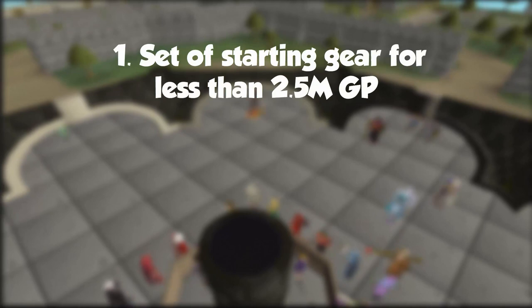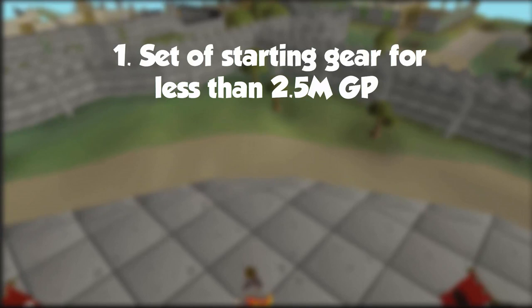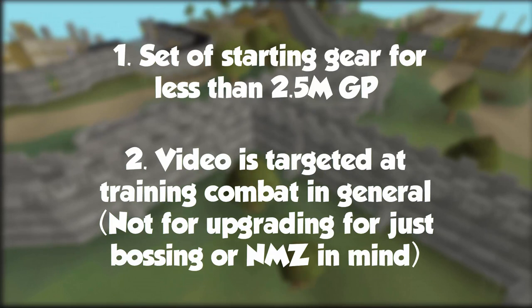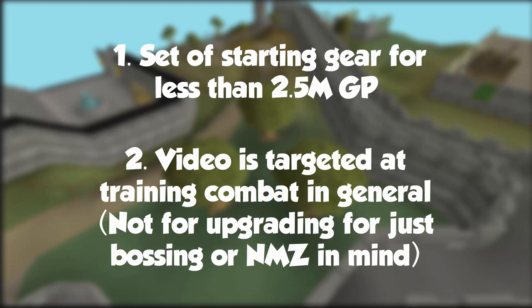To start, I'm going to set a couple parameters. First, I'm going to give us a set of starting gear designed to be very welfare — around 2.5 to 3 mil and very cheap — to give us a starting point. The gear I'll be talking about is for upgrading as if you were just training combat in general. There's a lot of gear specifically designed for niche uses, so the purpose of this video is to discuss the most general use possible, appealing to the broadest sense of the player base.